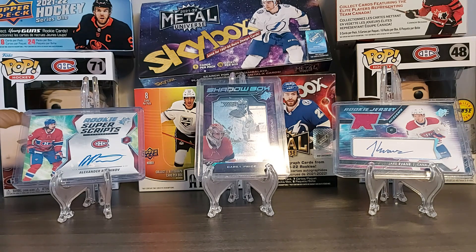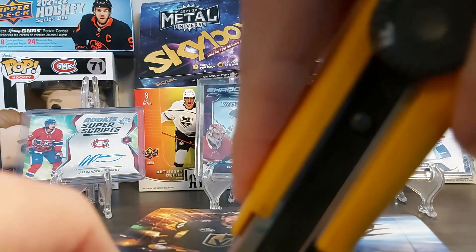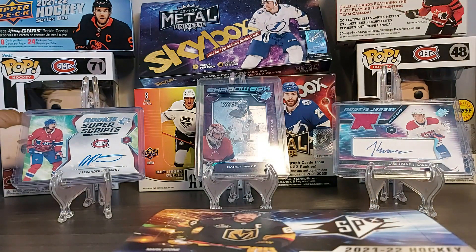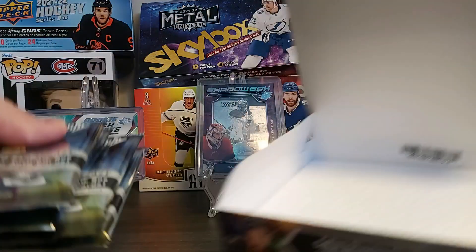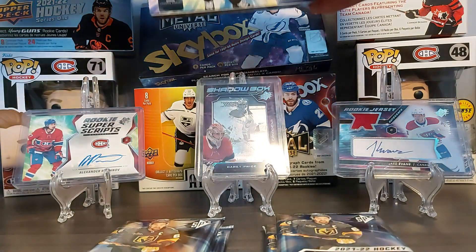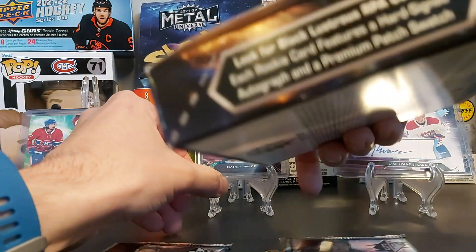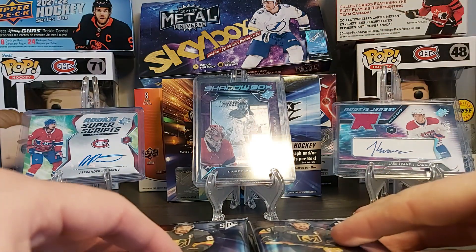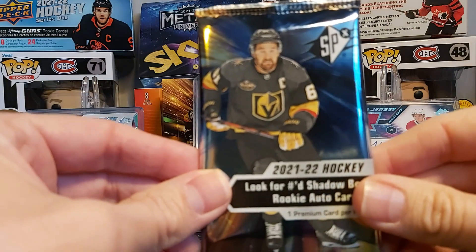Not too sure if I'll purchase another one — all depends on how lucky you are on your first box. Other cards you can get in this product are the Black Obsidians or Black Lustrous, which are back, available non-auto or auto. I'll move the shadow box to the background. Here are our four packs — let's start.